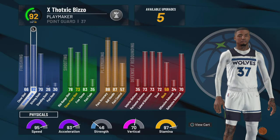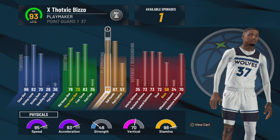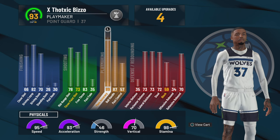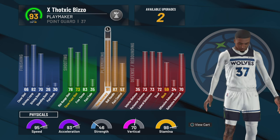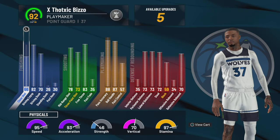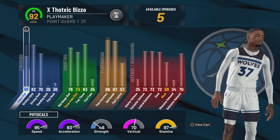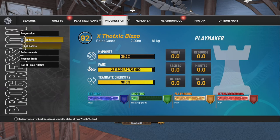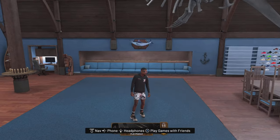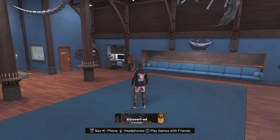Let me show y'all my attributes. This dude can be a 93 overall right now but I ain't felt like upgrading him yet. The speed is gonna get well into the 90s — in the open court you're gonna get like a 99 speed. You know the typical things: I got playmaking and takeover everything. I'm gonna actually show y'all how to make the build as well, but yeah, let's get straight into the gameplay.